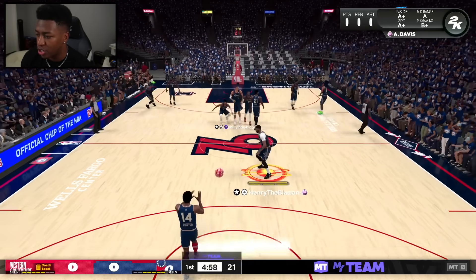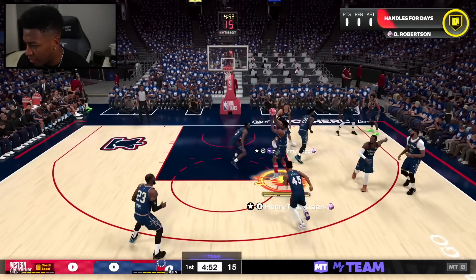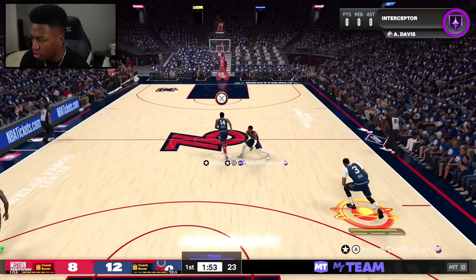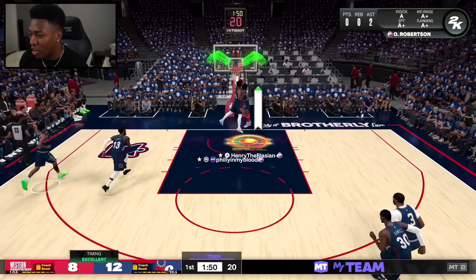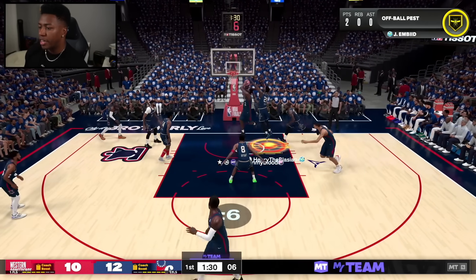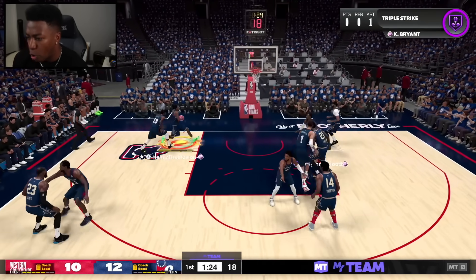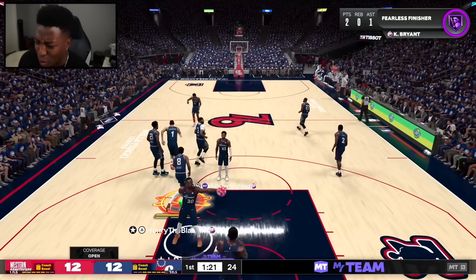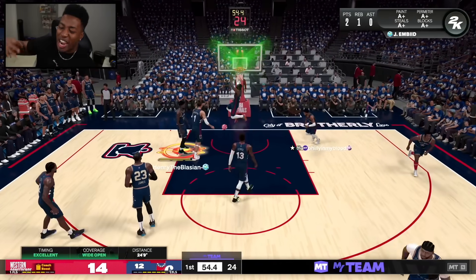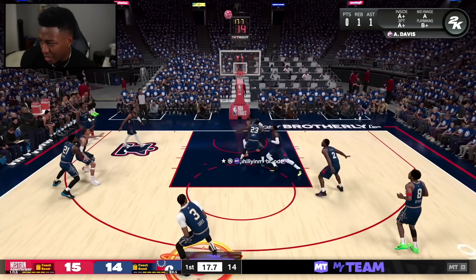Jumping into game number two. Thanks 2K for just matching our jerseys — this is already going to be an annoying game, I can tell you that. Get right into that pick and roll, hit that screen — we're driving Bron. First three on the first possession, you love to see it. Good defense — dunk stick Oscar! Lock it up Bron, lock it up MB — way to block that. Now we run as a team. Kobe pump fake, I'm going baseline.